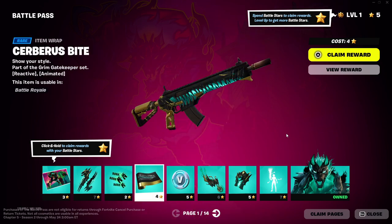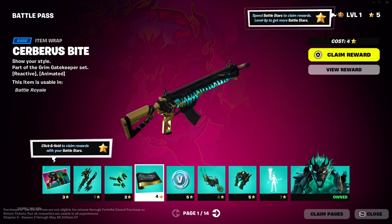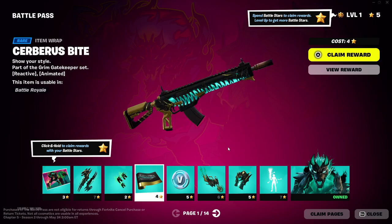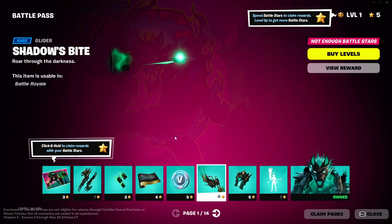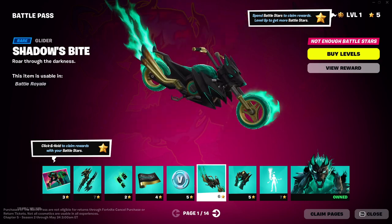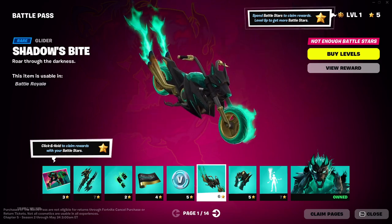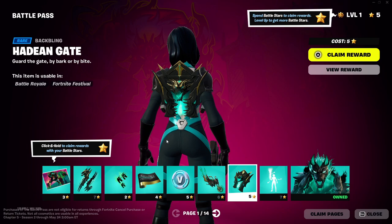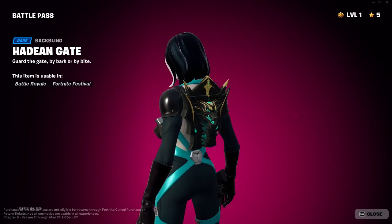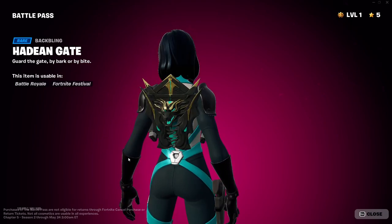Motocon — nice wrap. This wrap looks really 3D-ish. Really nice. The Cerberus Bite. And this gives me Ghost Rider vibes as a glider. It's like Ghost Riders but this one looks nice — I like the colors. Shadow's Bite. Then it's the back bling — it's reactive, animated. It opens up and breathes fire. That's pretty cool. Hades Gate.